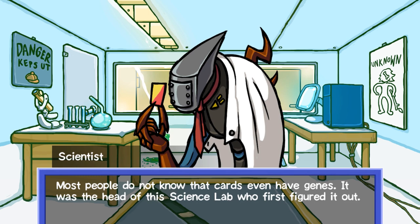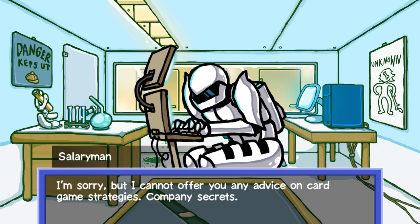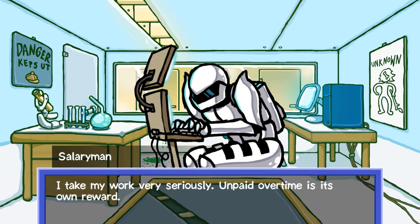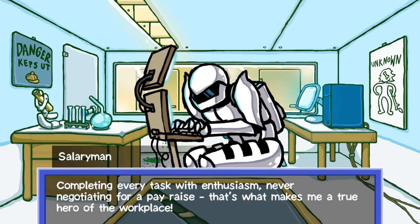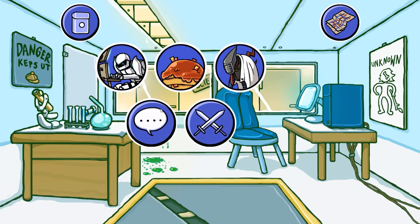The head of the science lab is the most knowledgeable about the card game around here. Our alchemy service splices the genes of cards in order to create new cards. Most people do not know that cards even have genes — it was the head of this science lab who first figured it out. I can't offer any advice on card game strategies — company secrets. I take my work very seriously.